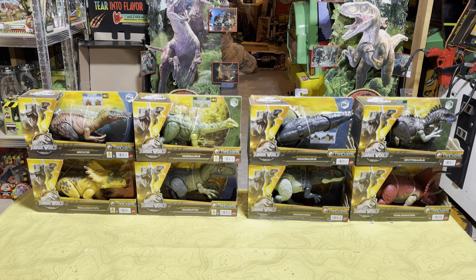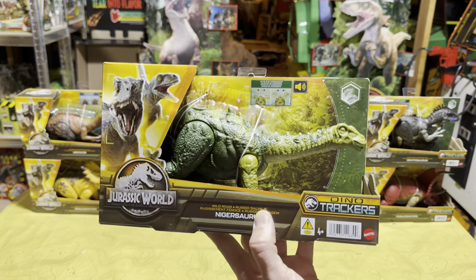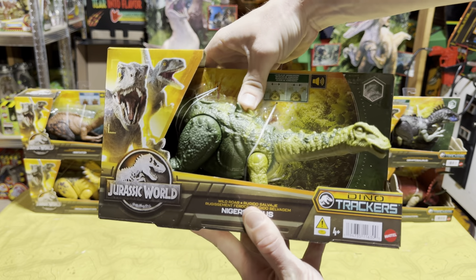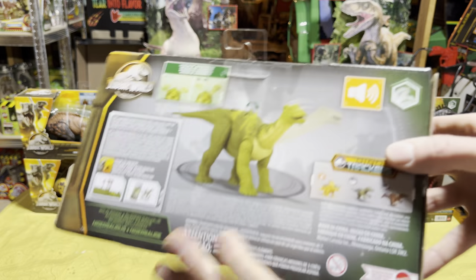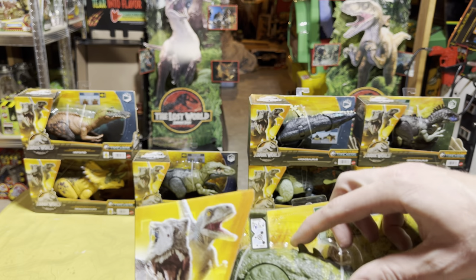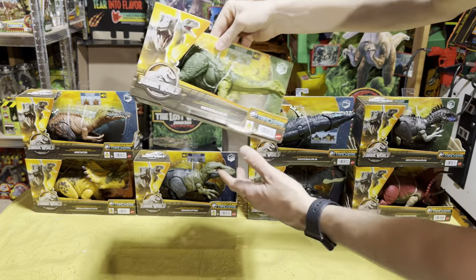Now on to Wave 2. First off we have the Nigrosaurus, a sauropod-looking dinosaur that looks really cool — his face is kind of funny looking but I like it. It has a nice action feature and the back of the packaging shows the rest of Wave 2. Let's get that scan code for all of you to add to your Jurassic World Facts app.